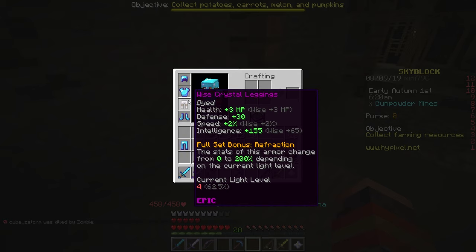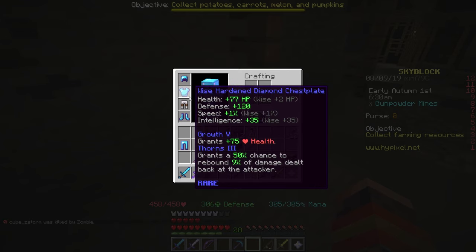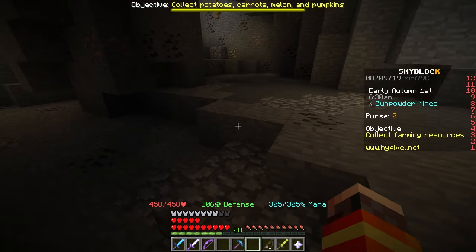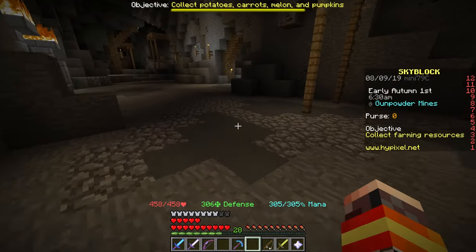So this is a really interesting mechanic for the crystal armor set. As to whether this set is actually good or not - in my opinion, if you guys want a mana armor set, meaning an armor set that gives you a ton of intelligence and a ton of mana...